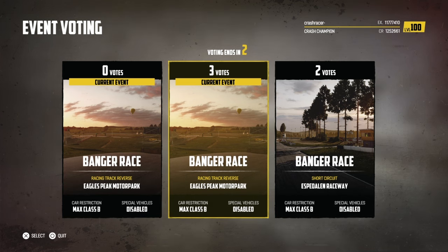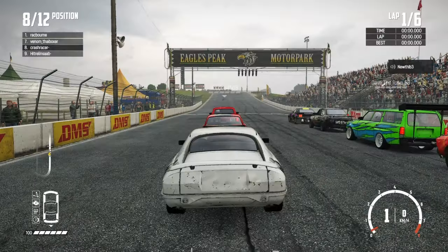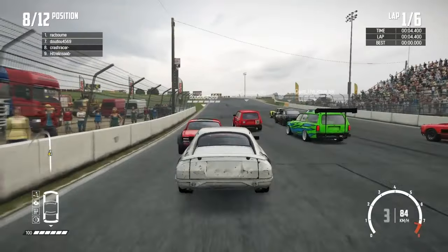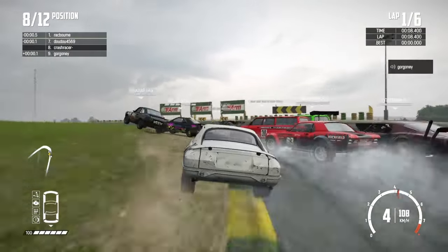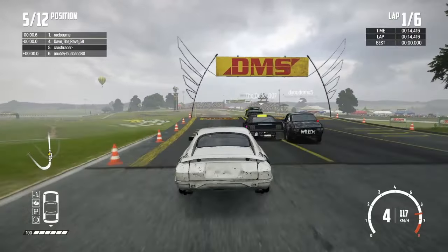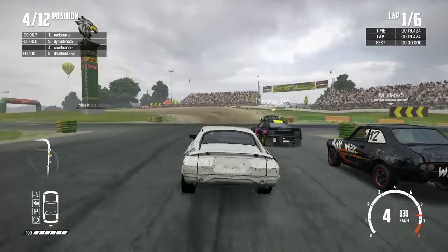Onto today's second race then and we're at the Eagles Peak Motor Park for this one. I've switched cars — we are now in the Panther RS. Six laps around here, twelve of us in the race. Going to hold it tight. We've sort of found ourselves on the inside. There's a car right behind me by the look of it. Can I run around the inside of a few of these cars? No chance of getting over the right to go down this side of the ramp, and I'm not confident going down the left hand side, so we're going over the jump for the first time round.